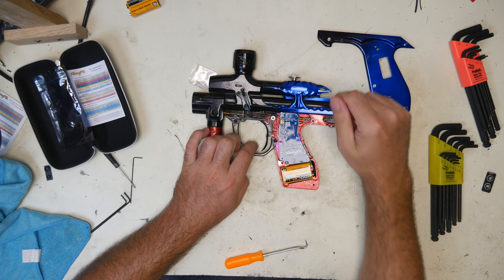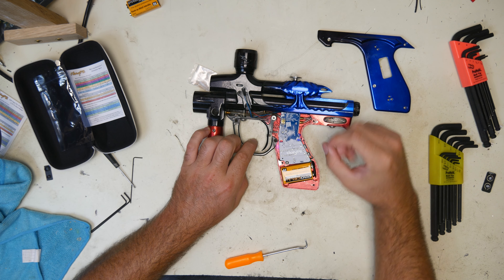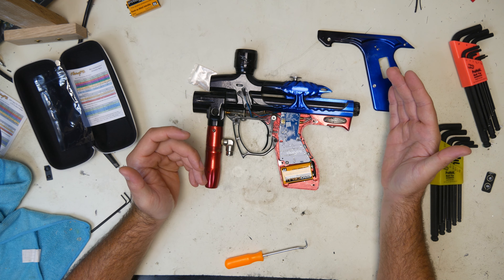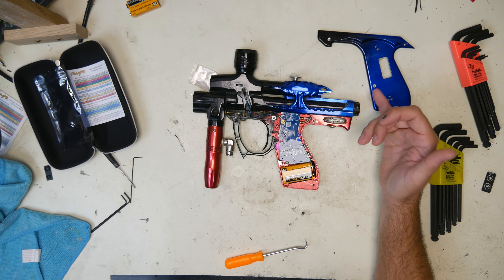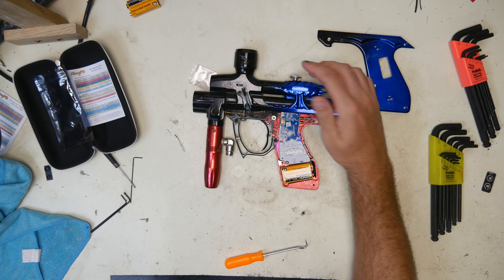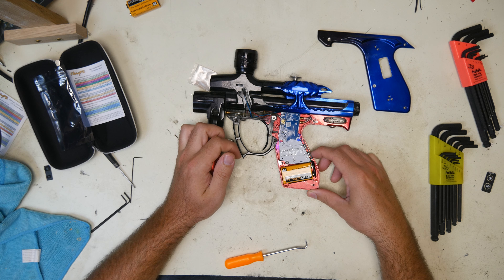There's eye malfunction mode. If it doesn't see a gap, it's going to start flashing. When it's flashing, it means your eyes are malfunctioning — they're dirty, broken, something happened. It's not working, so it's going to bring the shot cycle down to 10 balls a second as the bare minimum if you're shooting faster, until that gets cleared or until you turn the eyes off, which is the bottom button.